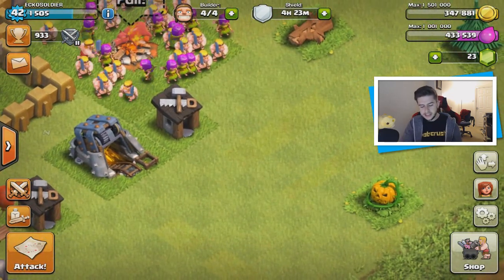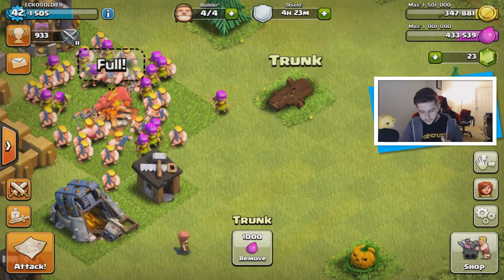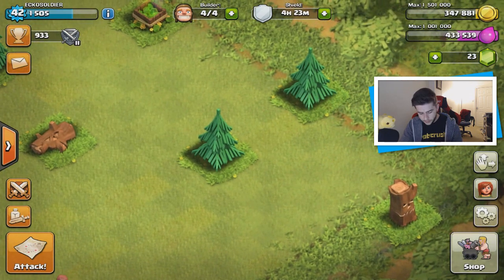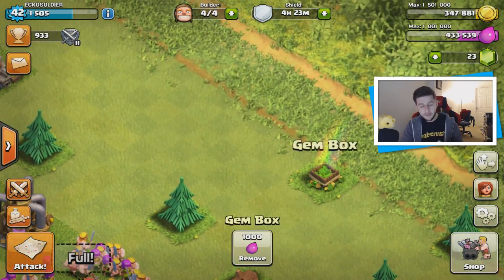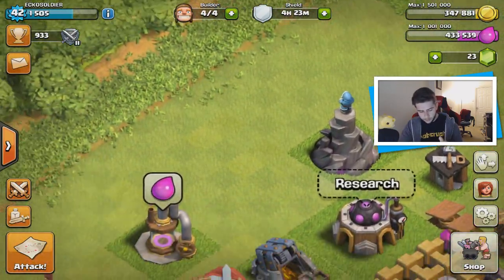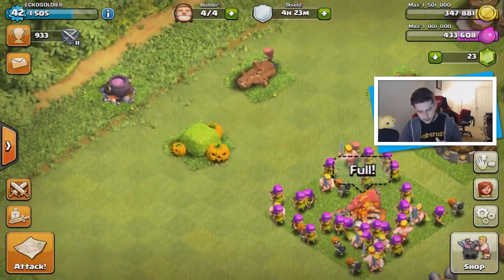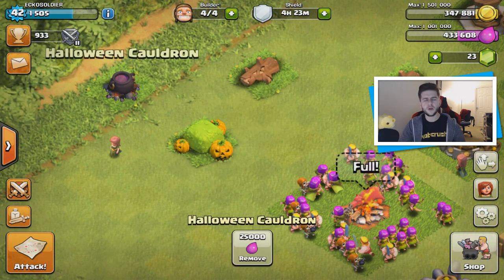Let's check out the decorations. We have a pumpkin mushroom, a normal trunk, a Halloween scary tree, and we actually got a gem box there — that's pretty cool! We also have some bushes linked to Halloween, and we've got Halloween cauldrons. I'm not sure if these are new but they look pretty awesome.